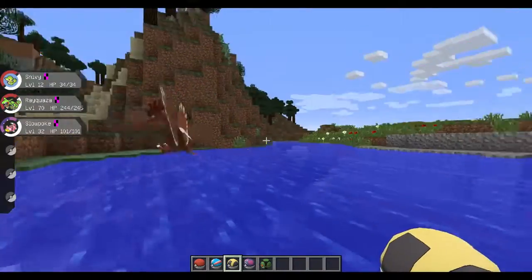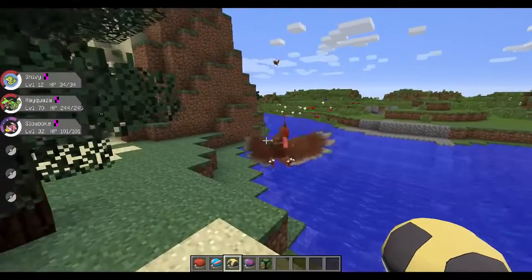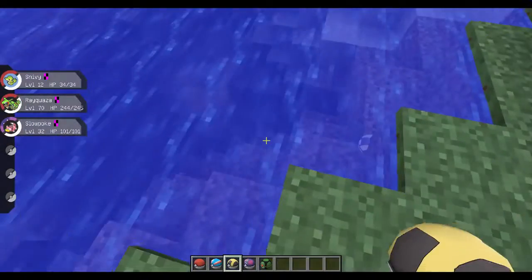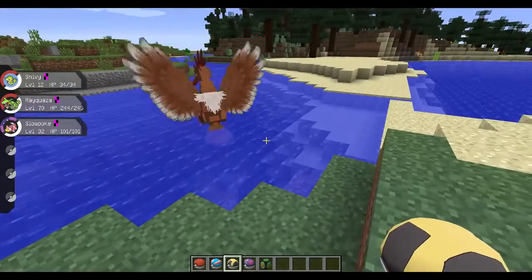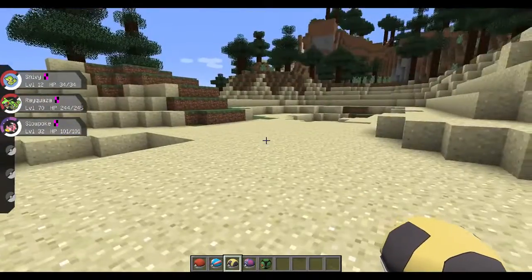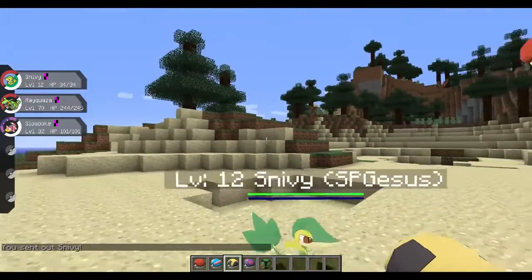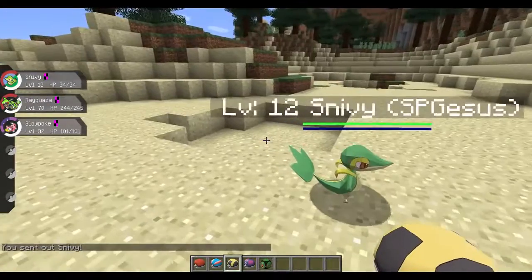It's pretty fluent, if I do say so myself, with the shaking and sucking in the Pokemon. I think it looks pretty cool. Obviously, we're missing that red effect when the Pokemon gets sucked in, but that's soon to come — this is a beta, so it's kind of expected. We can also throw out some Pokemon, and we've got a nice little animation.